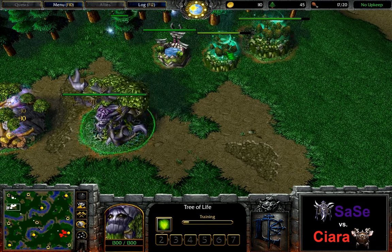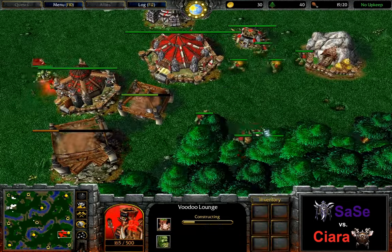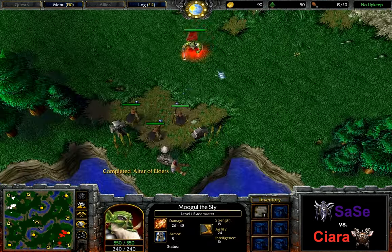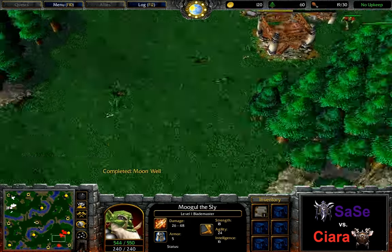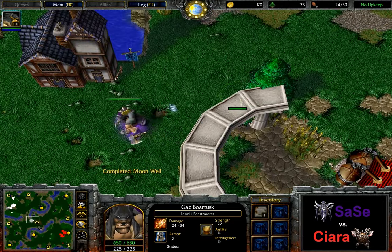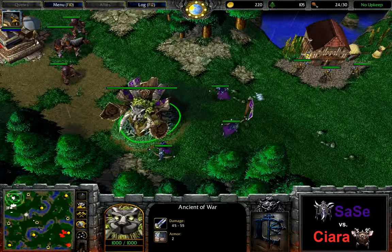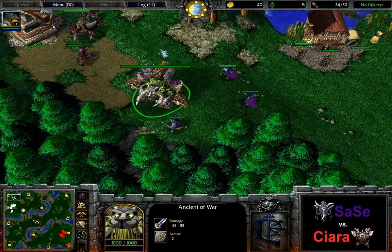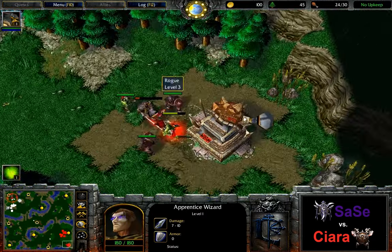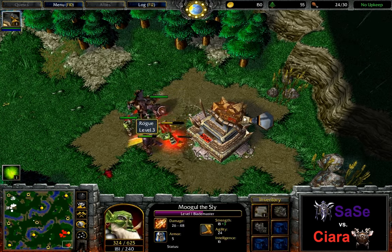Tavern hero built by the Night Elf. And for Ciara, once again doesn't skip the second burrow, doesn't skip the shop — just going for the regularly timed tech. And yes, it is the Beast Master first by Sasseh, as expected after seeing the opening at least. The third archer is spawning and is going to be able to start creeping. Blade Master got the Gauntlet of Ogre Strength from the apprentice wizard and Gloves of Haste from the renegade wizard.